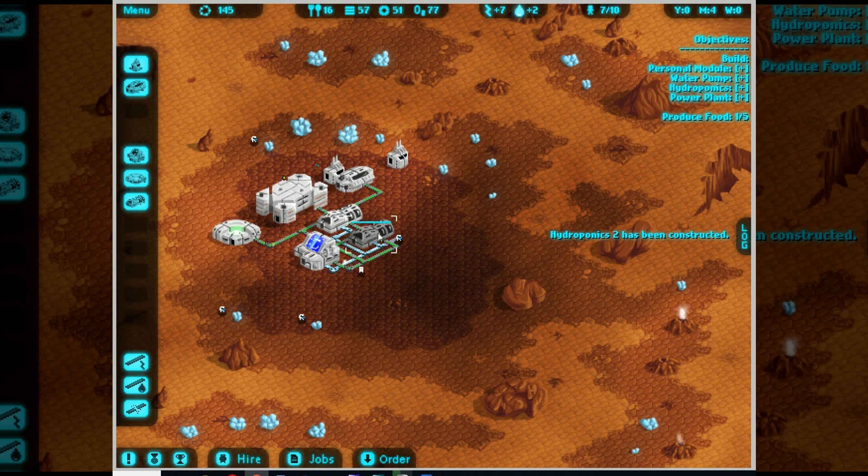There we go - we have our second hydroponics bay up, so that's two producing. We also have our all important power plant, hydroponics, water pump, personal module, and we are now producing food. So we just have to wait for that to complete. Also I laid a bit of extra water pipe there - didn't need to do that last pipe - but you can see the little dots flowing around showing you where things are coming from and going to, so we can see it's all functional.